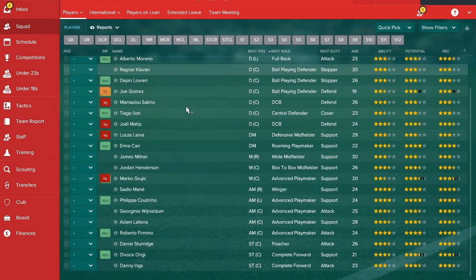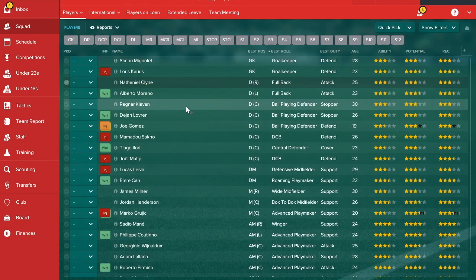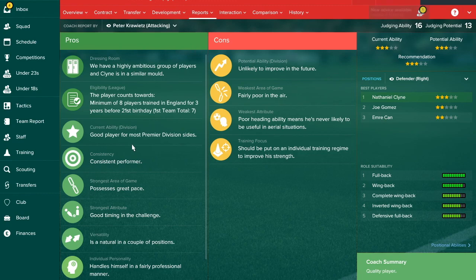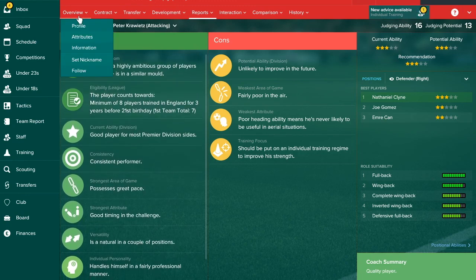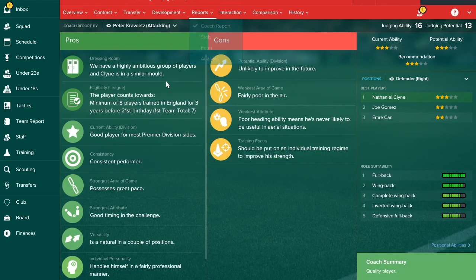What I like to do with my squad is have 22 players — two per position, one starter and one backup. I prefer the backup to have potential rather than just being decent or good. You can build toward this gradually rather than in the first season. Klyne will probably be your first choice but he's only rated as good and doesn't look like he'll improve much, so you could bring someone in and keep him as backup.